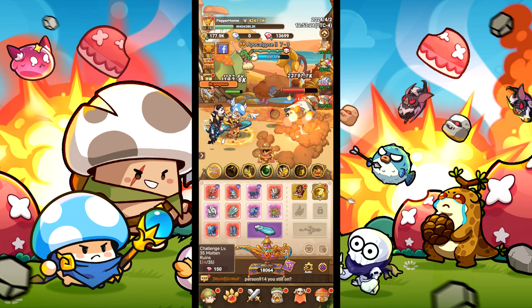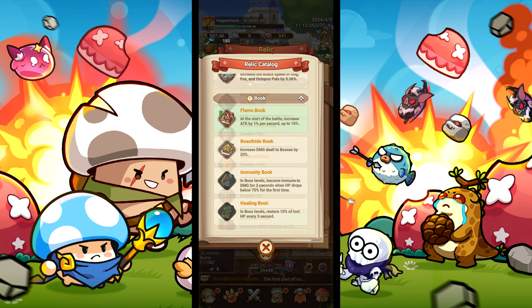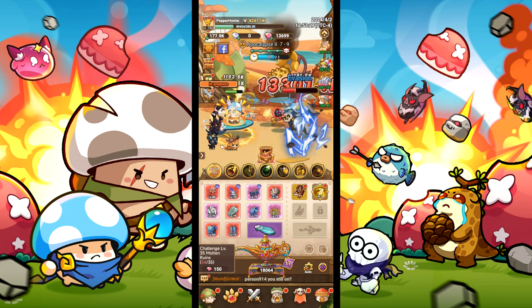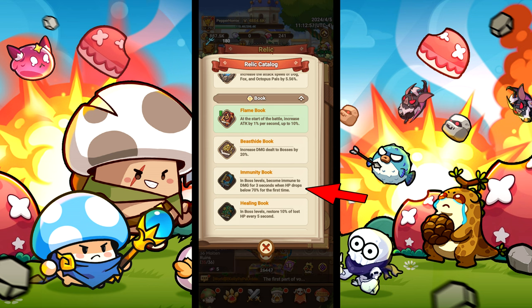For relics, you will want ironclad mask for 10% more counters, immunity book to become immune for 3 seconds when your HP drops below 70% when fighting a boss, and time statue to boost the effects of disarm and dazzled by 50%. The rest of the artifacts are up to you. The main artifact that you need is the immunity book, as it will make us invincible when fighting bosses.